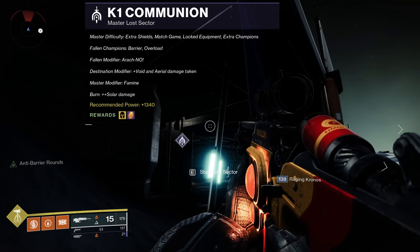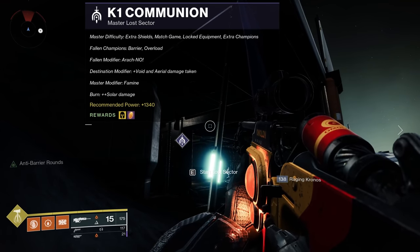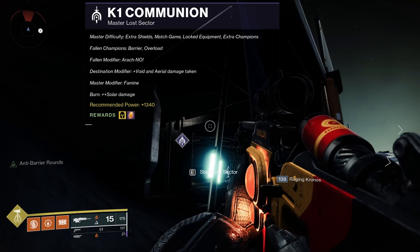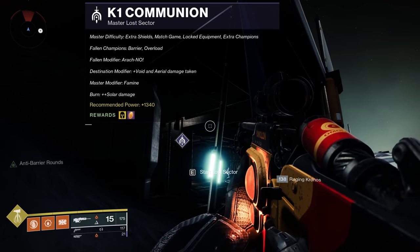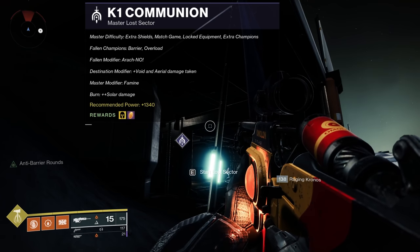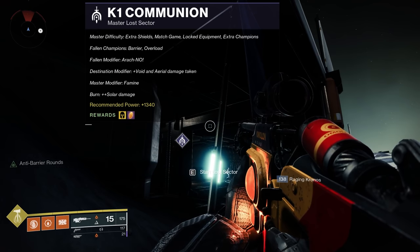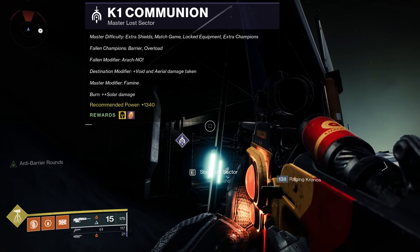Hello Guardians, it is Ebontis here and today we're going to be covering the K1 Communion Master Difficulty Lost Sector. When you see this, the reward may be different than what it is today, so I'm not really going to focus on that. The modifiers are Fallen Champion Barrier and Overload, Fallen Modifier Arachno, Destination Modifier Void, and Aerial Damage Taken is increased. The Burn is Solar — that's the big one.